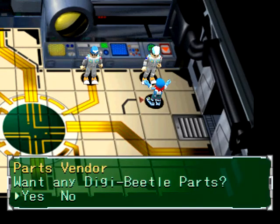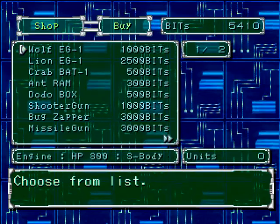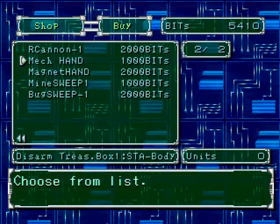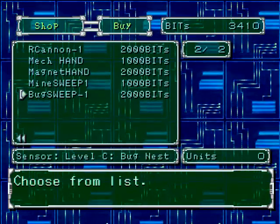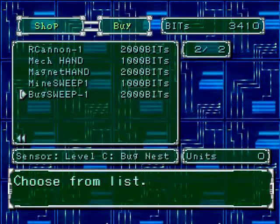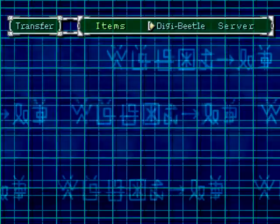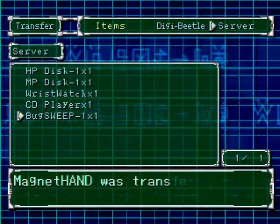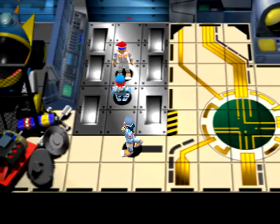So instead of what we're gonna go ahead and do... I guess we do want some parts, because now that we have the money for them. We don't need any of these yet. What I'm actually aiming for is the Magnet Hand, because that's just the upgraded version. And Bug Sweep will probably be safe. So now we're gonna go ahead and pick up those items - we need to transfer them to our Digi Beetle. Take each of those out - the Magnet Hand and the Bug Sweep. So now we go ahead and assemble them. Our Digi Beetle is slowly getting out there.